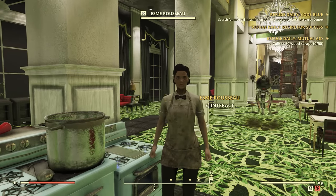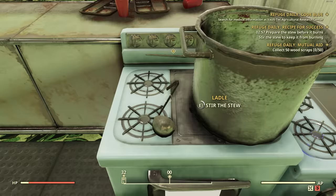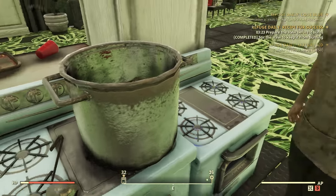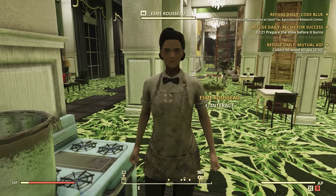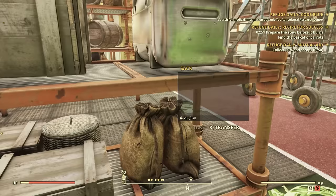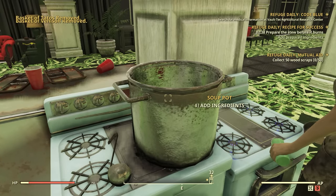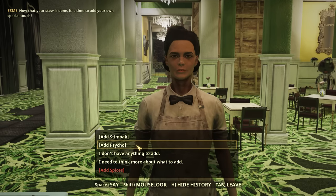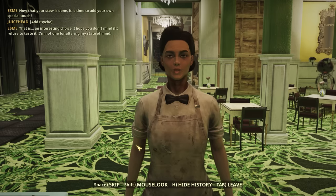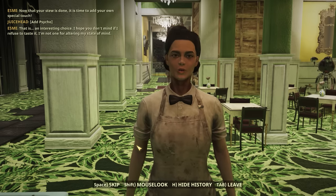One of the daily quests involves working with a chef named Esme — it's almost like a jank version of Overcooked in Fallout 76. You help her cook a stew, and rather than having to search around the world for ingredients, she already has them in her closet. You help assemble the stew with a time limit: stir it, get the ingredients, prepare them, and add them to the stew. You even get to choose the final ingredient, which gives the stew a special effect. This one honestly isn't even that bad — it's a bit more unique and fun in the overall gameplay loop.